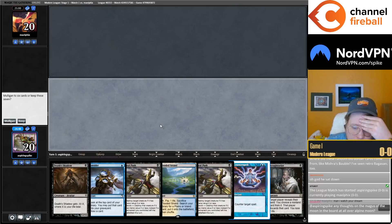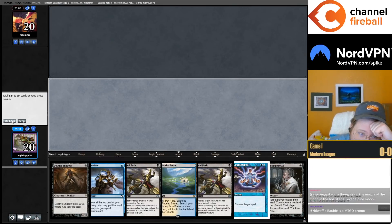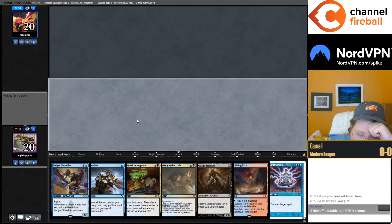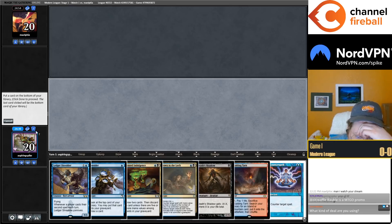This hand is so bad if Fatal Push isn't good against them. I think I'm gonna mull again — another one-lander, but this one has bigger upside, though it's kind of a high curve. Let's keep it, back to Drown I think.